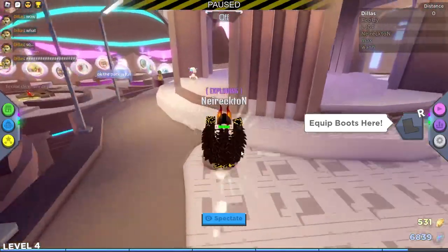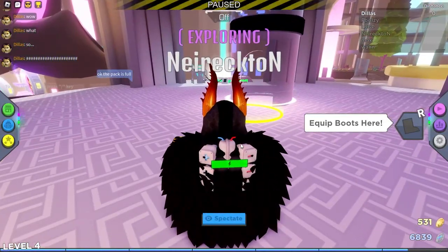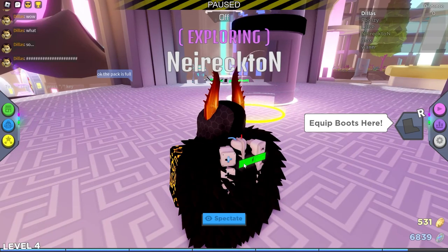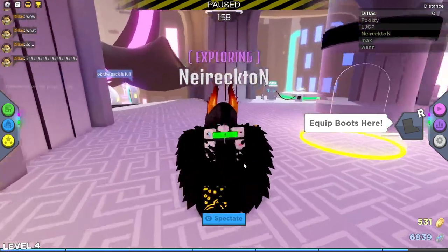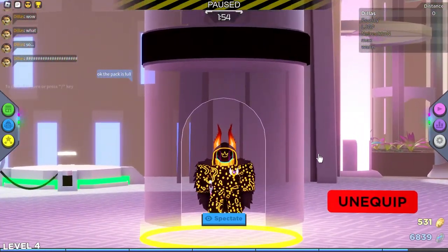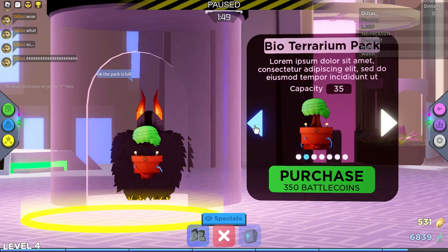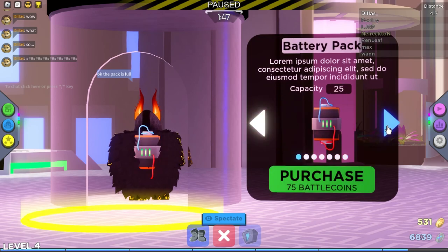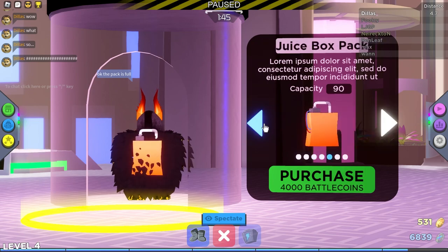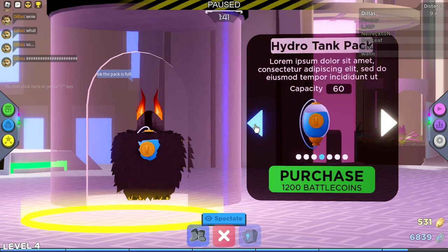First, you're gonna need your power pack filled. If you're quick it doesn't need to be full, but if you got a cheaper one, let's see what the capacities are — you're probably gonna need to make sure it's completely full. This one's got 240.